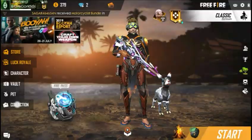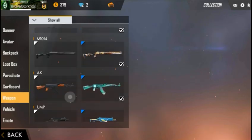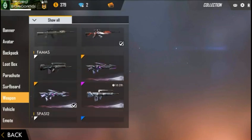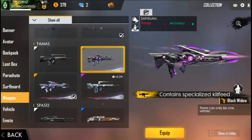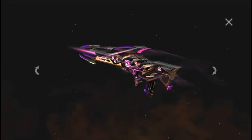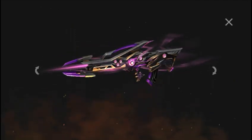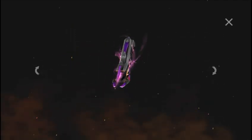I now have a permanent skin for farmers, which I didn't have before. Let me show it to you in my collection. Here you can see I have the Black Widow with specialized cliff hills — its range is minus and accuracy is plus plus. It looks sort of evil-looking and it's very nice.